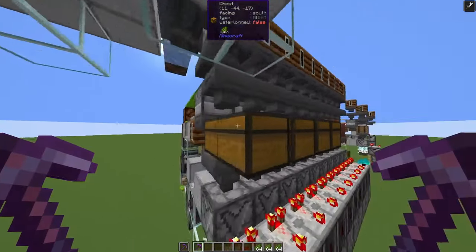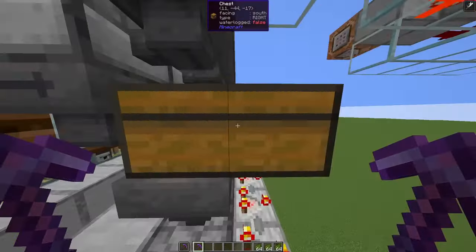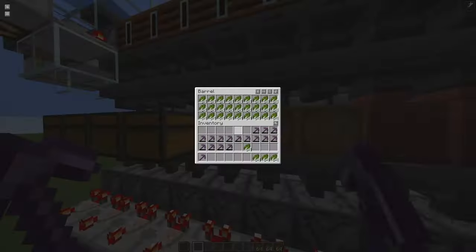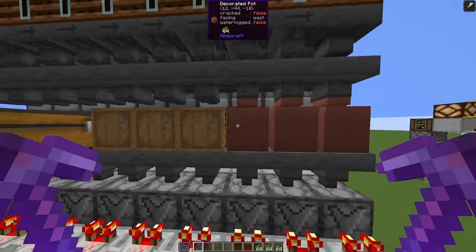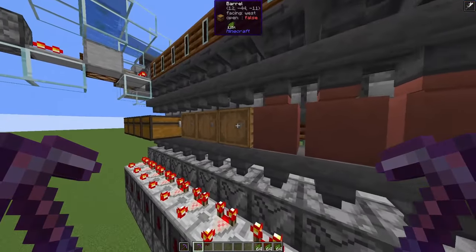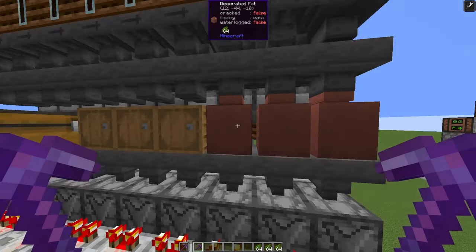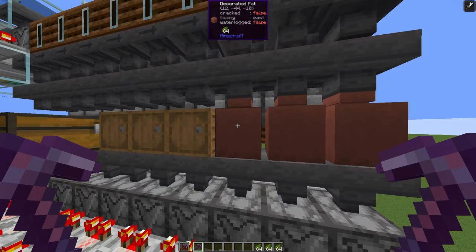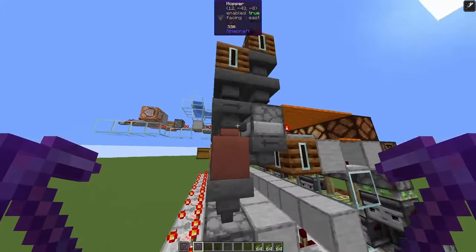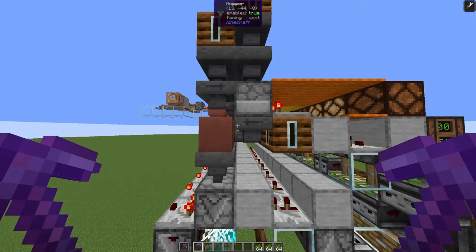The flexibility here is which type of container we use. In this spot we can use a double chest, which is the largest container, or a barrel, or a dropper, or a hopper. A barrel has 27 stacks, a dropper has 9, a hopper has 5, and a decorated pot in 1.21 has only 1 stack. So this smallest configuration would hold just over 1300 XP.